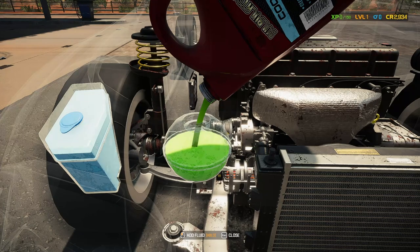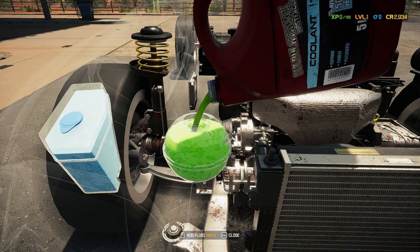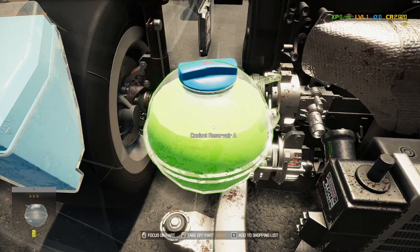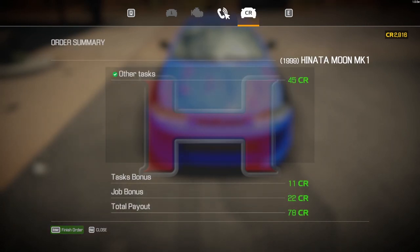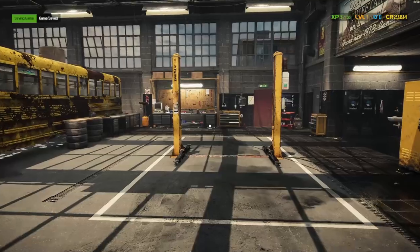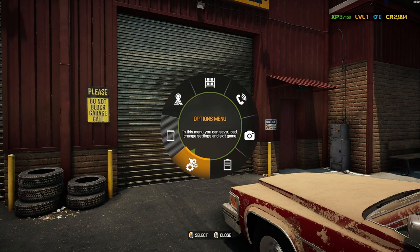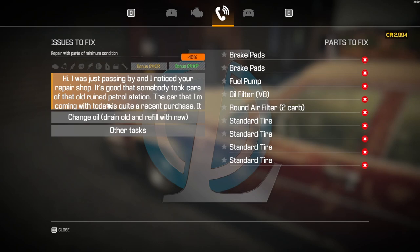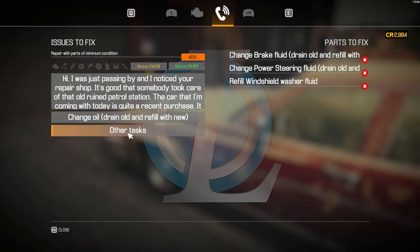We'll fill this tank up with mountain dew. No idea how full it's supposed to be - should be good. Oh, I was only supposed to change those fluids. I don't think I was supposed to repair those two or three parts. This is a story order. How do I check this order again? It's just passing by - it says to repair the car coming in today, change the oil, brake fluid, power fluid.